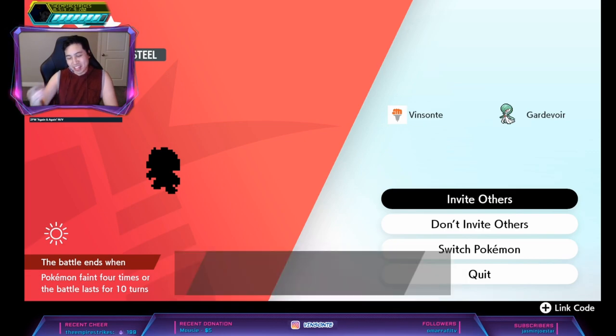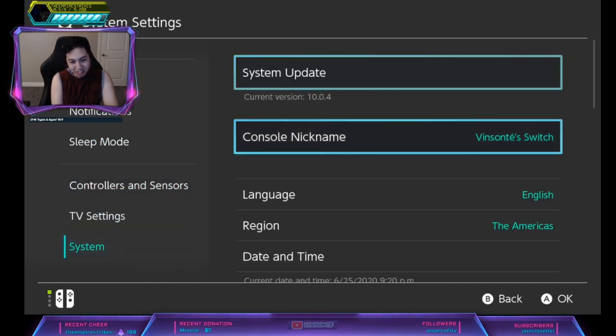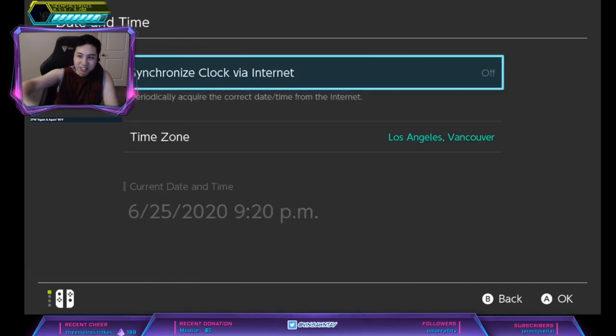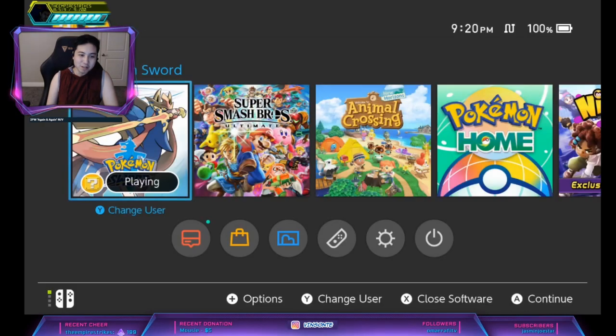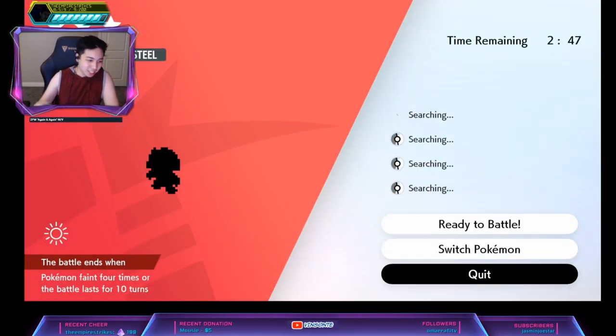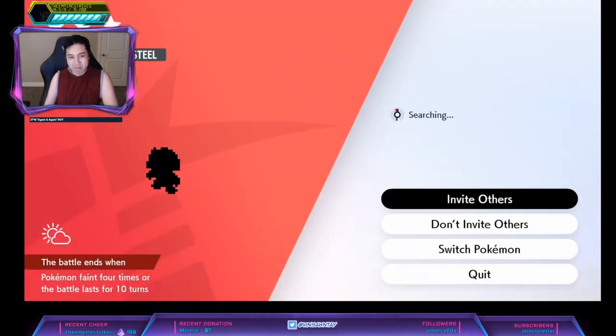If it isn't a Magneton, I'm gonna do the time skip trick. Click Invite Others, press Home, go to Settings, System, Date & Time — if you have auto time on, turn that off. Increase your date by one day, press OK, press OK, go back home, go back and quit the room. That should reset the den. Keep doing this until you get a Magneton or Magnezone.